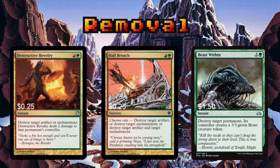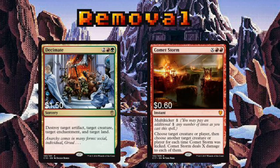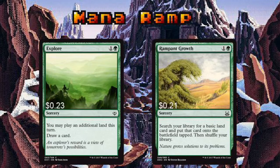Beast Within might give your opponent a beast token, but its upside is undeniable — being able to shred any permanent is incredibly valuable. Mass removal comes in the form of Decimate and Comet Storm. Decimate can be tough to pull off seeing as you need 4 valid permanents to target, but casting it is a great feeling. Bonus points if you pick one person and blow up 4 of their permanents. Comet Storm works best in decks with lots of expendable mana — so, this one. It can take out your opponent's pesky creatures or just drop a giant comet directly on their head.